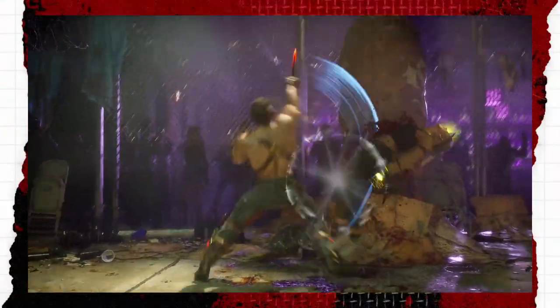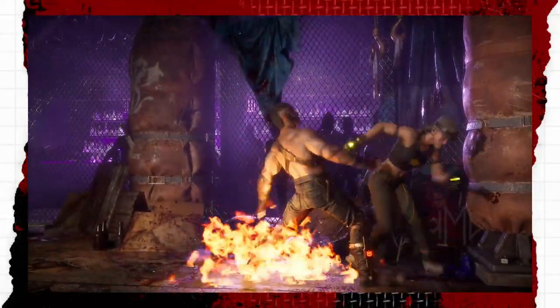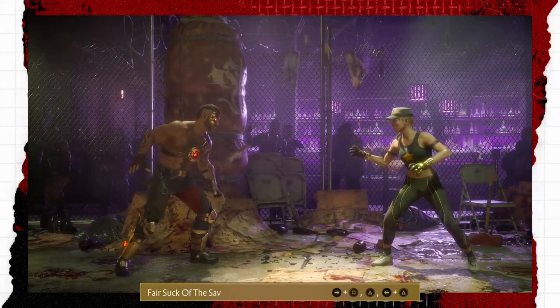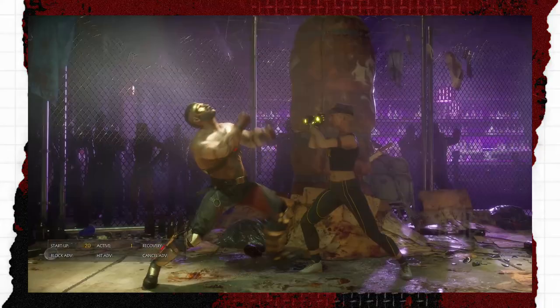Kano has a lot of interesting tools at his disposal to force his opponents to deal with his relentless offense, one of which being his forward 1-2, back 2-string, otherwise known as his fair suck-of-the-sav combo. Leaving him at plus 2 on block, this string can be infuriating to deal with.